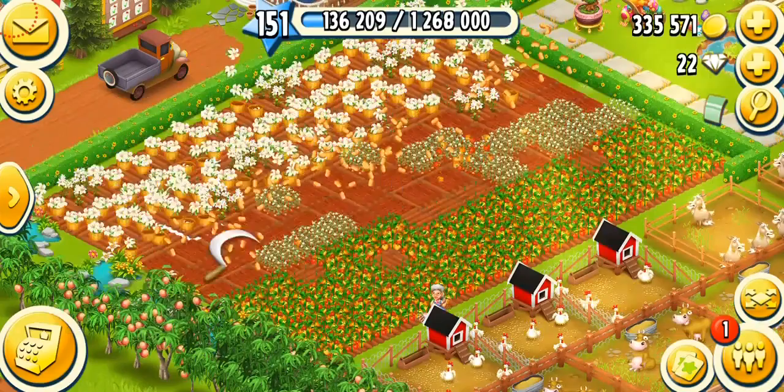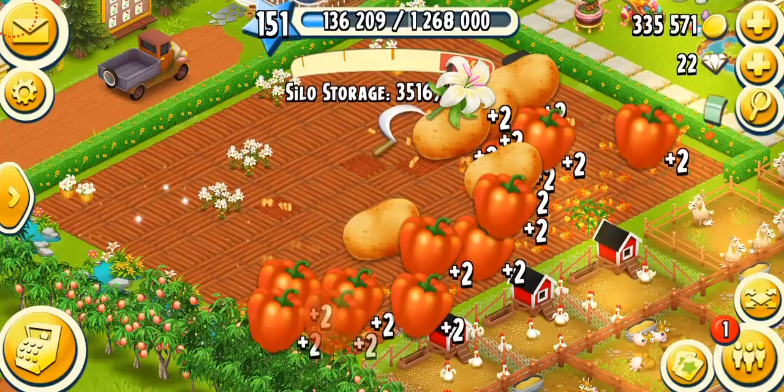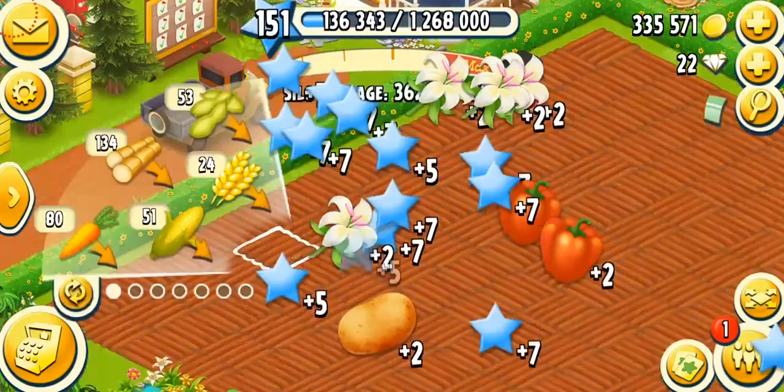So let's harvest some crops. I got some white lilies, potatoes, and bell peppers. We're just going to harvest them and see what we get. Alright, I got a bolt. Awesome. Although I don't need bolts — I need planks.